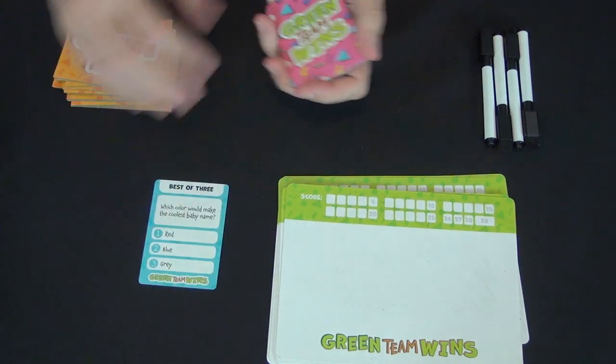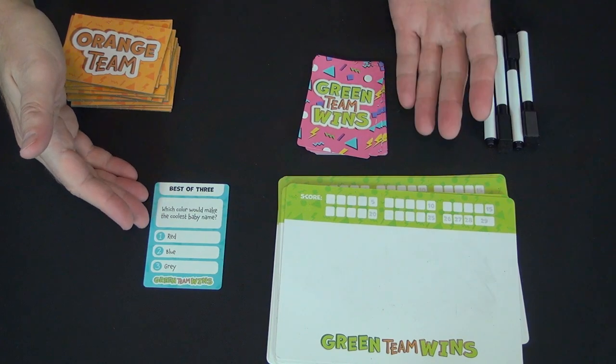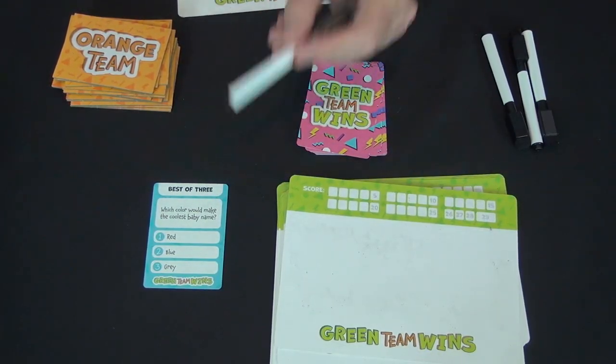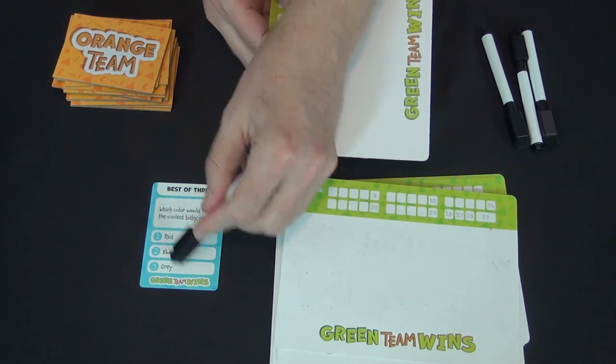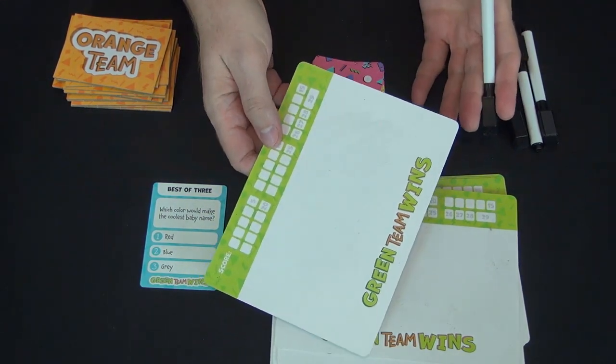The three categories are Best of Three, Fill in the Blank, and This or That. So you reveal a card—for example, which color would make the coolest baby name: red, blue, or gray—and each player writes down their answer. You can write the number one, two, or three, or write out the word—whatever you want. Everyone reveals their answer at the same time.